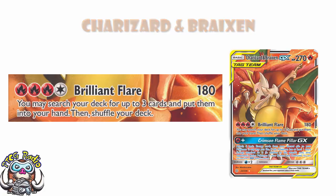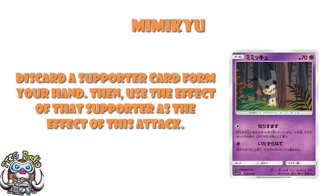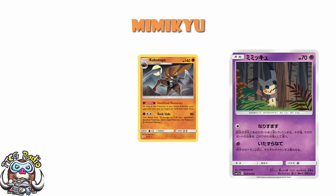We're getting a Mimikyu with an attack called Impersonation — one Colorless energy, discard a Supporter card from your hand and use the effect of that Supporter card as this attack. First question: if your opponent has Supporter-locked you using Kabutops from Team Up, which says your opponent is not allowed to use a Supporter card while it's in the active, can you still use Impersonation? The answer is yes — you are not playing a Supporter, you are discarding a Supporter card from your hand and using the effect, which is not the same as playing a Supporter.